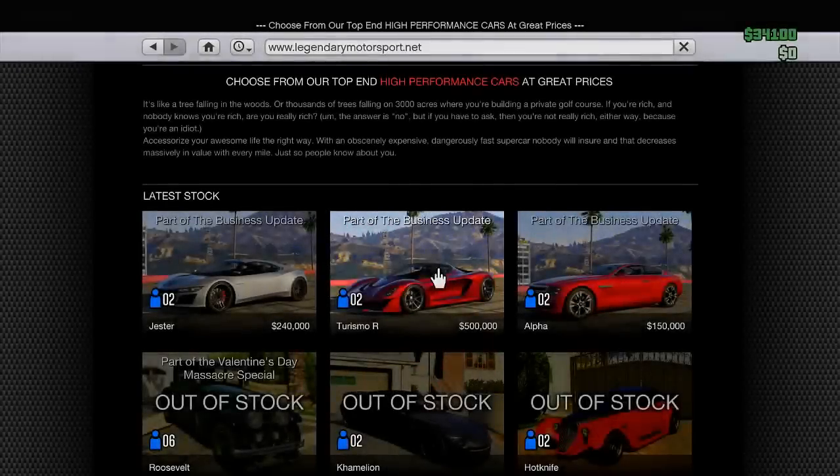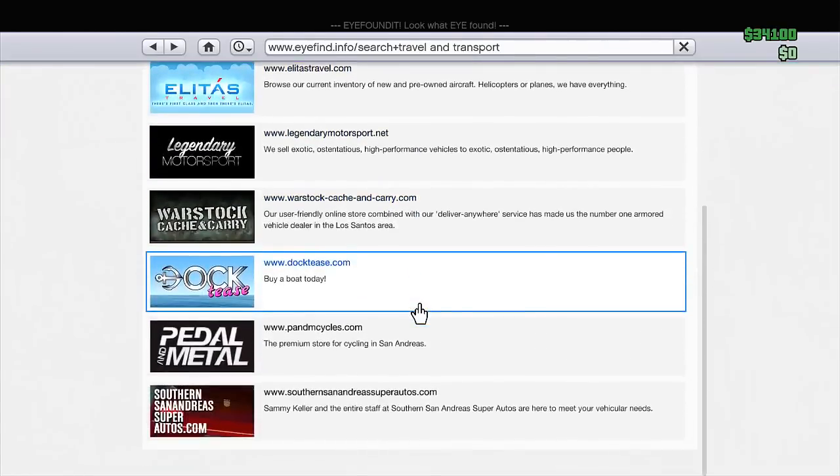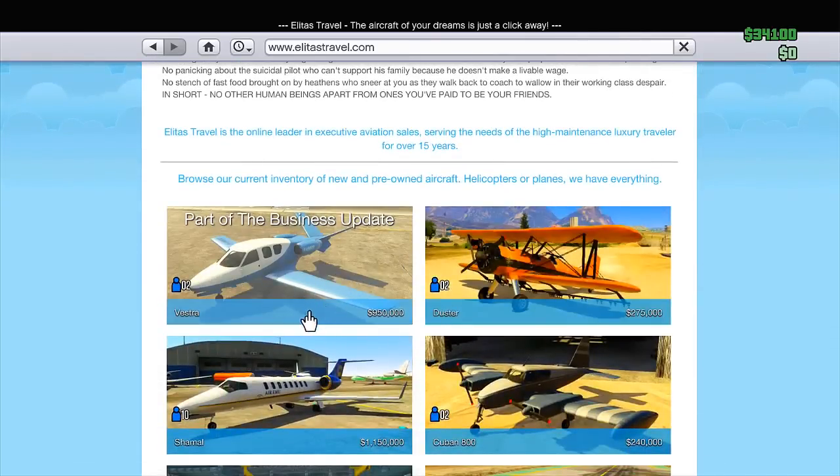I'm going to have a list of all of the vehicle prices online now. The Jester is listed at $240,000, and the Vestra is priced at $950,000. I want to know what your guys' opinion is on the pricing of the new DLC vehicles — do you think they're overpriced? What do you think they should be priced at? Go ahead and comment down below. In my opinion, the Vestra is the only overpriced vehicle with the new Business DLC.